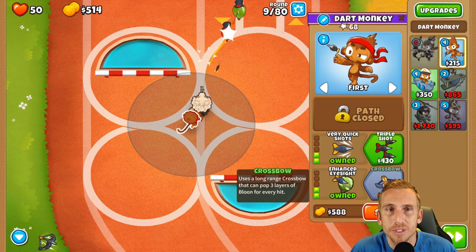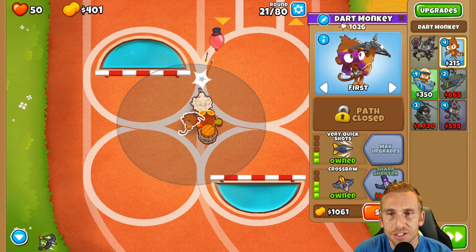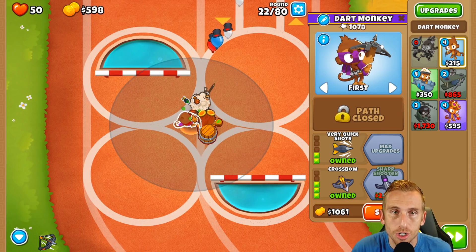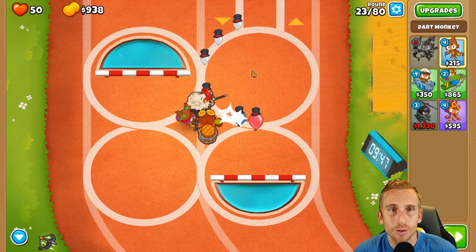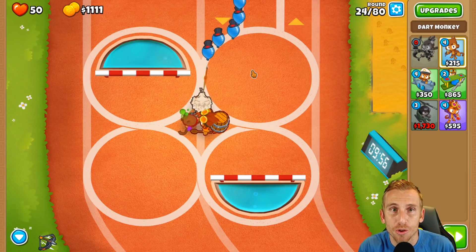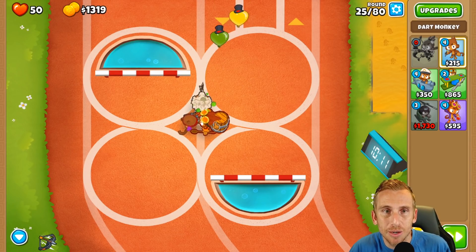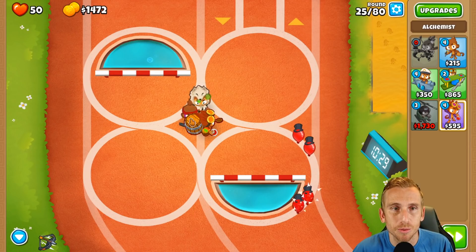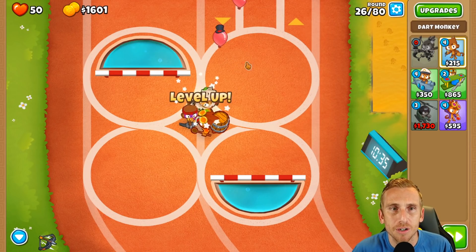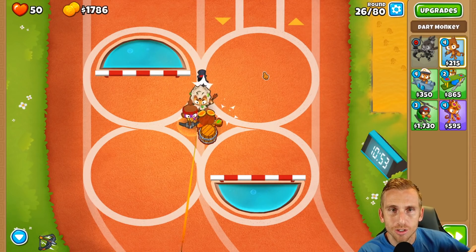Now we're going to get the crossbow and get the alchemist up to a 3-0-0. We have our 0-2-3 dart monkey and our 3-0-0 alchemist. Now we're going to get this guy to the 2-1-6-0 for those sharpshooters. I should have packed more lead popping power because the mid-game around the thirties is probably the hardest - I didn't realize about the lead problem.